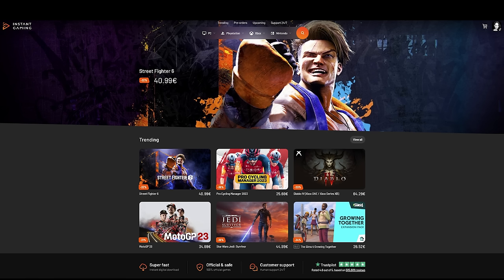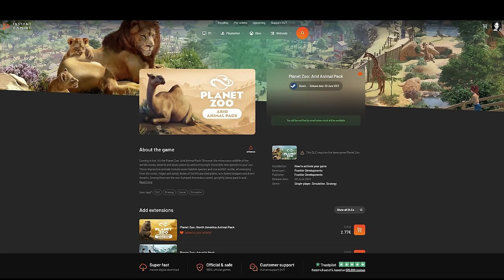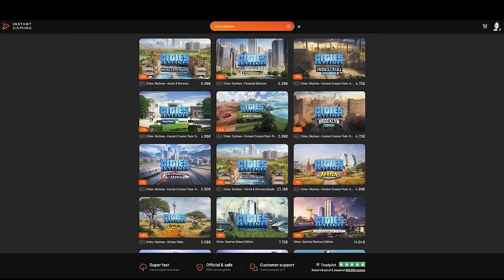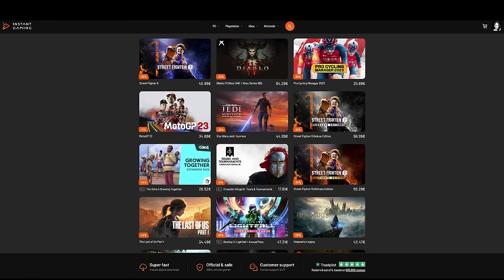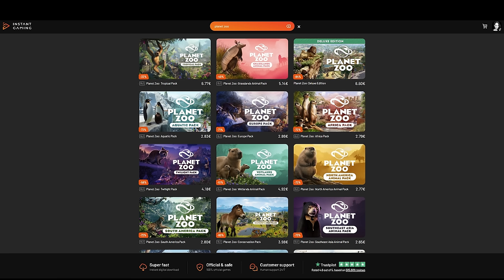Before we end this video, I'd like to remind you all that our channel is sponsored by Instant Gaming. Via their website, you can get all Planet Zoo packs, including the new Arid Animal Pack, with a really great discount. You can already set yourself a reminder via their website to get notified as soon as the new Arid Animal Pack is available on launch day. Next to Planet Zoo, you can get many other awesome games with a great discount as well — games like The Sims, City Skylines, Farming Simulator, Jurassic World Evolution, and so many other fantastic games. By buying via their website, you will get a great discount and also be supporting the channel. I'll put a link in the description and in the pinned comment so you can easily find it.